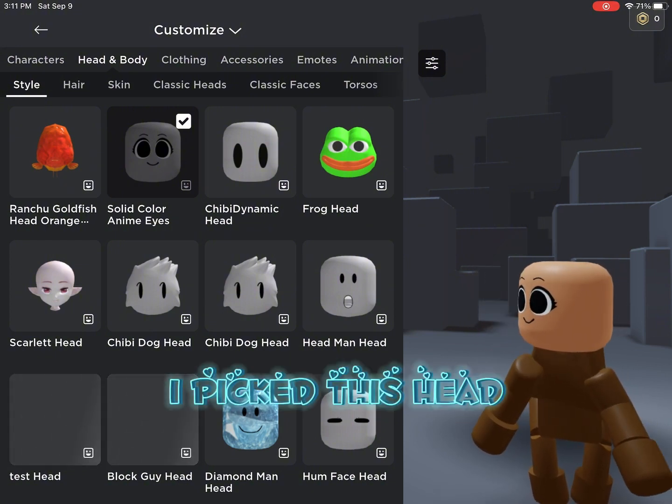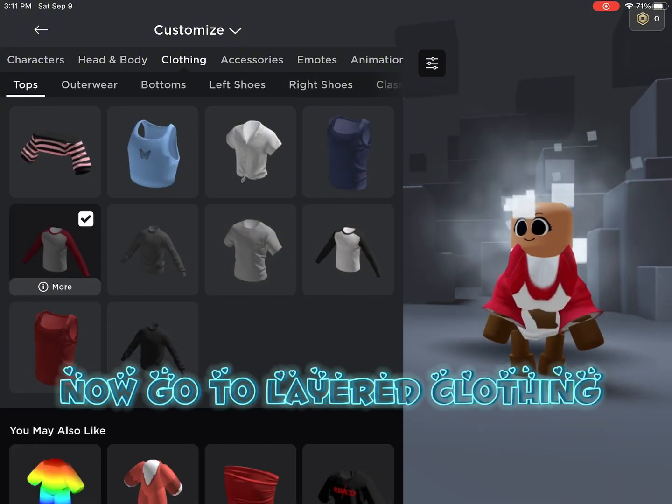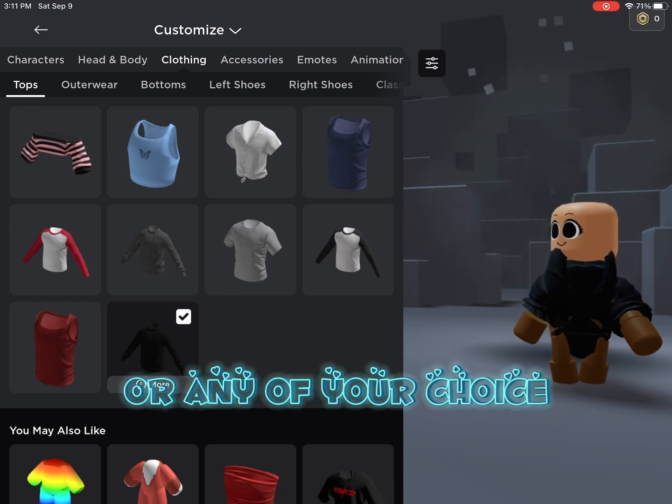Now go to heads. I picked this head. Now go to layered clothing. Pick this one, or any of your choice.